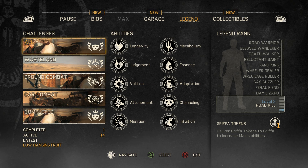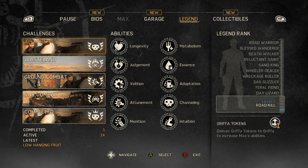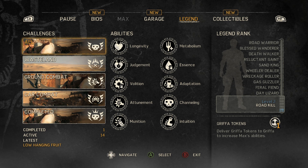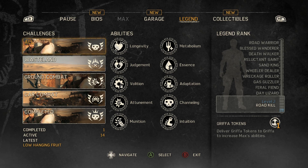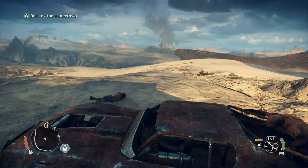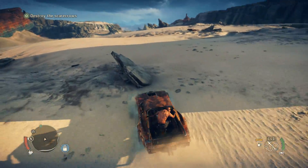So we've got the challenges. On the right you can see our level. We can deliver Griffa tokens to Griffa to increase Max's abilities. But by completing the rank on the right, you unlock a bunch of stuff for Max, which I can't show you just yet, but I will be able to soon. Let's go get that last scarecrow so the game will start yelling at me about it.